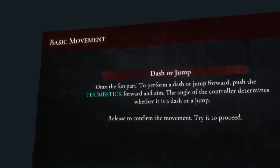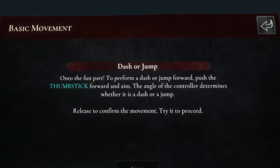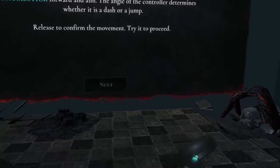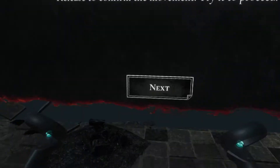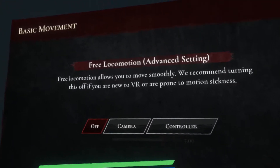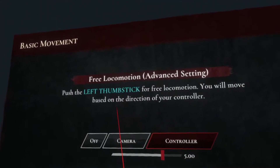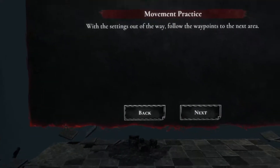Dash or jump - push the thumbstick forward to perform a dash or jump. The angle of the controller determines whether it's a dash or a jump; release to confirm the movement. So that's the teleport. The free turn is a little bit slow, we'll have to go into the options for that. Free locomotion is an advanced setting - yeah, we definitely want that. Movement practice - yes, I've played VR before.